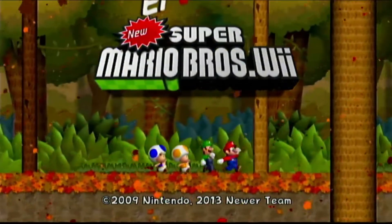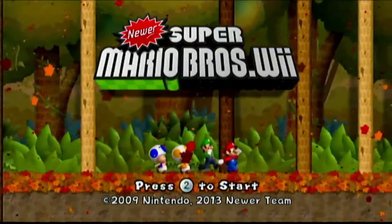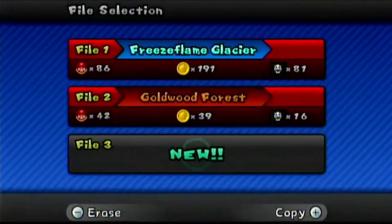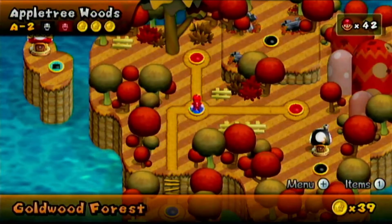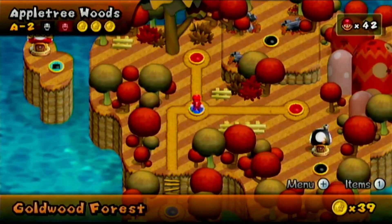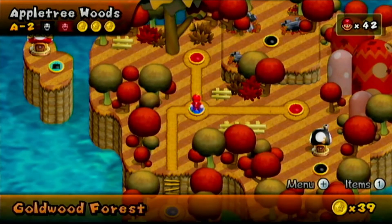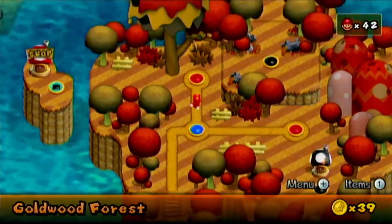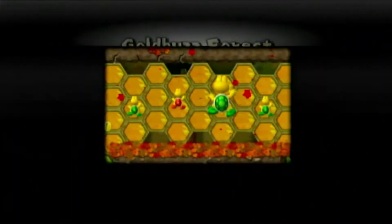Hello everybody, this is Sam the Puppy. We're back with another Newer Brothers video, and look — it's an autumn title screen, pretty cool. This game is really good. As you remember last time, we just beat the apple tree wood secret exit and also the normal exit. So we're gonna try the secret level first. Gold Buzz Force — seems like a B level.